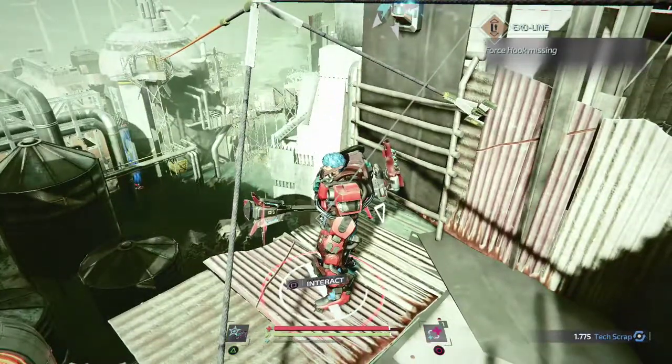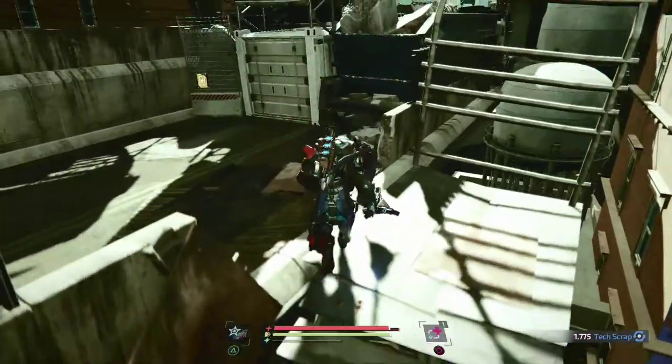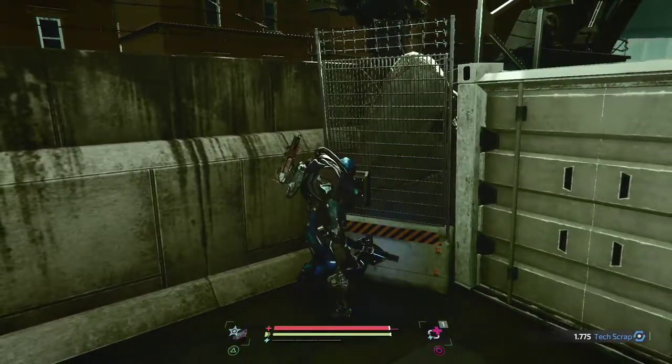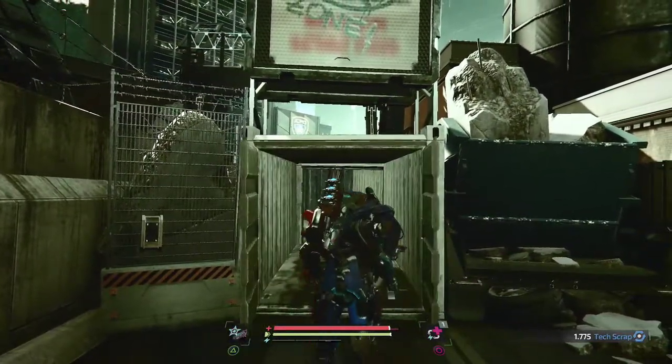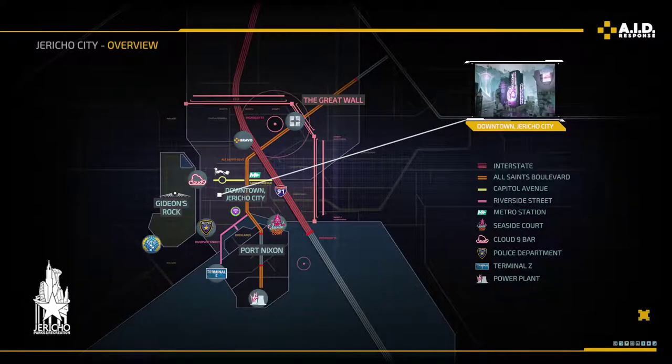Another hook location — okay, so that takes us to the top of that tower where the med bay is. Apart from that, nothing else of interest in this area. Alright, head back. I'll probably try and target some armored pieces to see if these are the AID guys, and then start collecting some gear for the stranger.